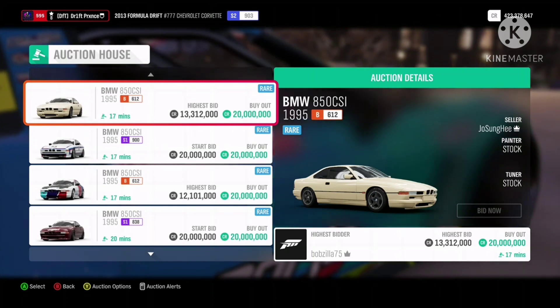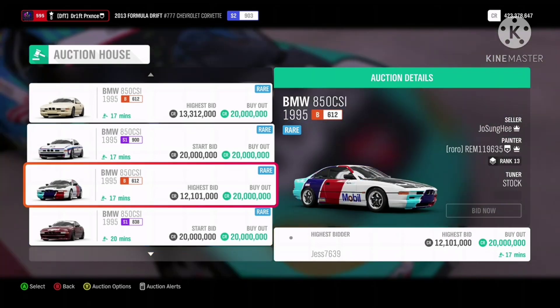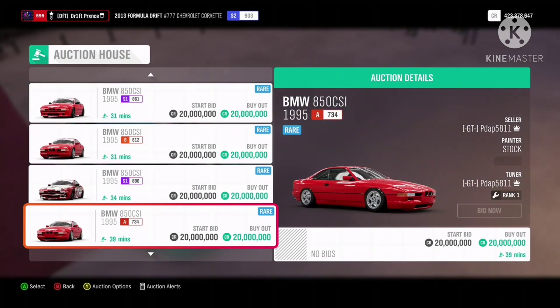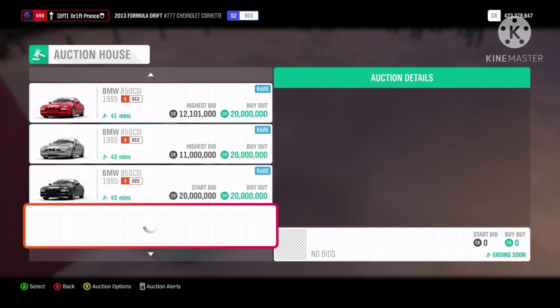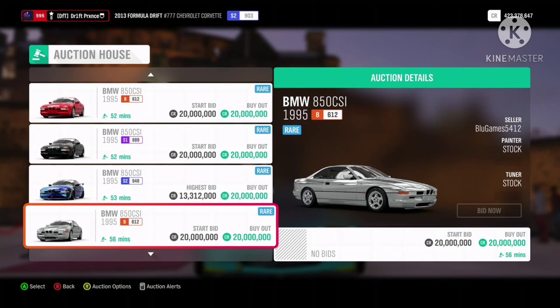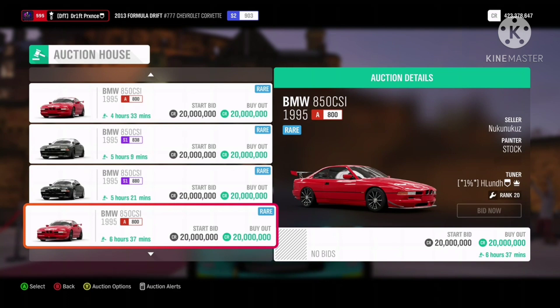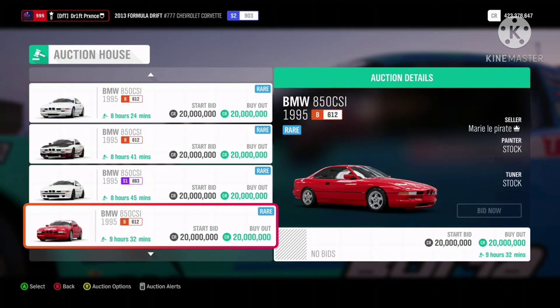And finally, number 1. This was originally an investment car from one of my past auction house guides and it is now worth 20 million. I sold over 5 of these across multiple accounts and I only had to list most of the cars once. They are quite rare to find but they sell relatively quickly.